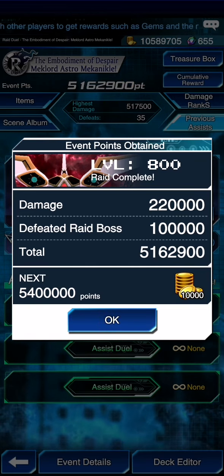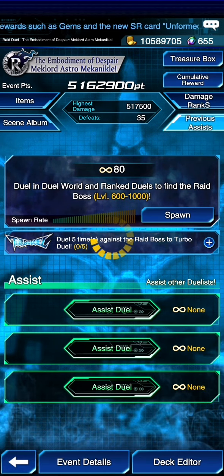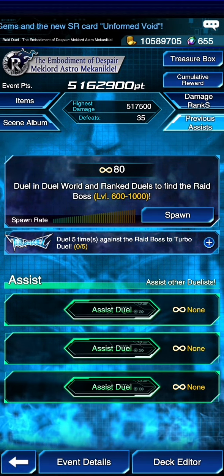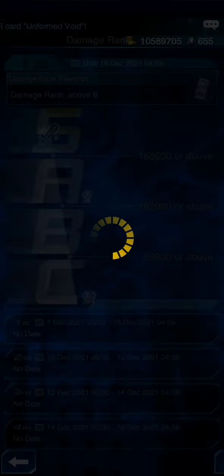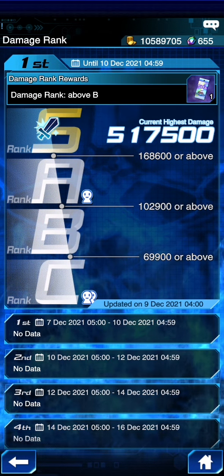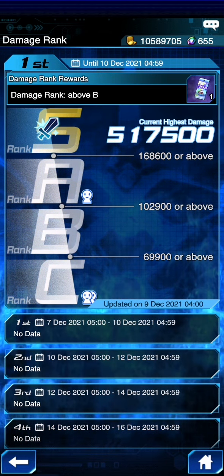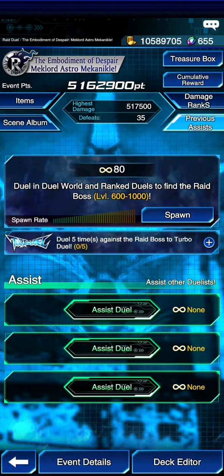The damage dealt is 22,000 to the raid boss plus 10,000, and there you go — that's the highest damage I've done, a new total. I did 517,500 damage with that one turn.